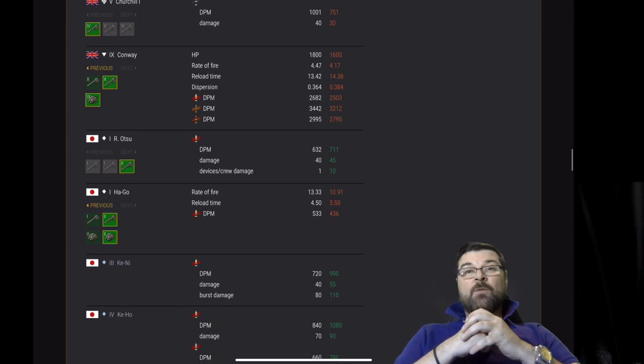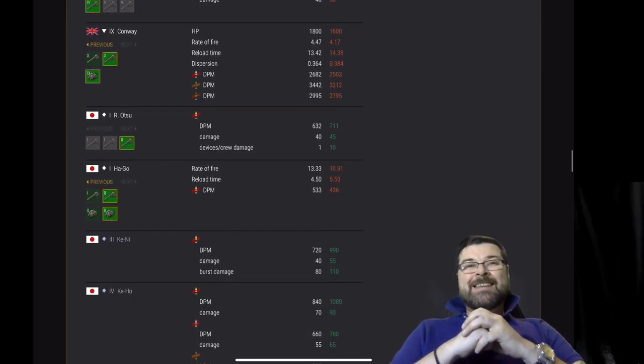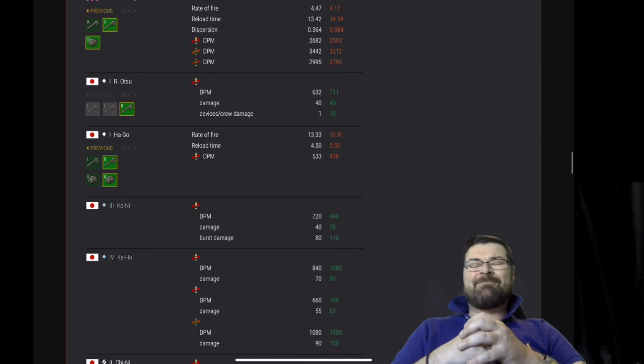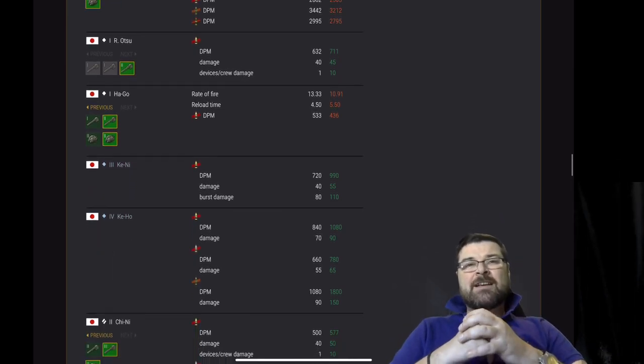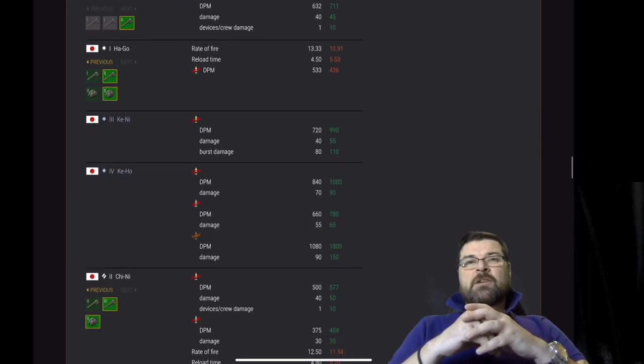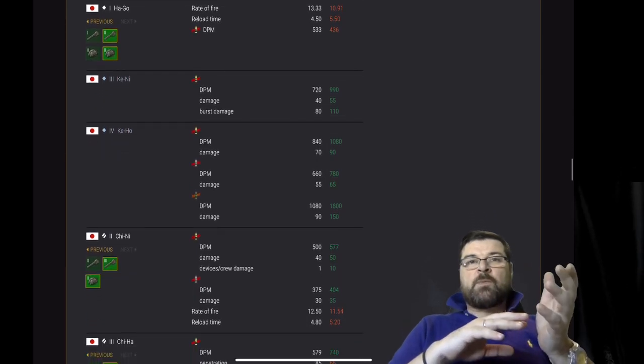The Hei Yao: rate of fire, reload time, and DPM all nerfed. The Kini: DPM, damage and burst damage all buffed — that's significant, they're collectible but it's still significant. The Ki Ho on all shells: DPM and damage has been buffed.